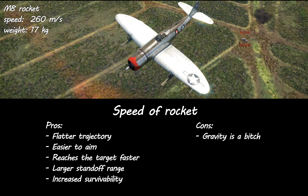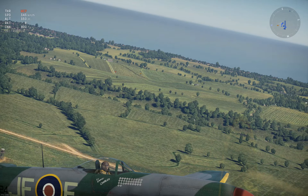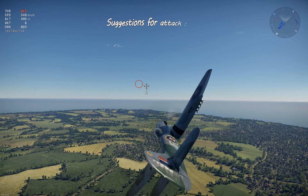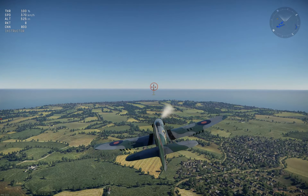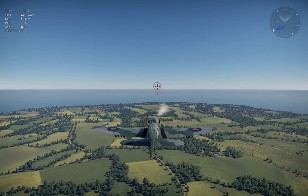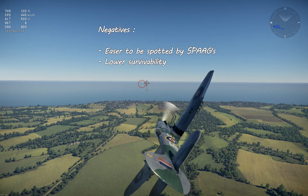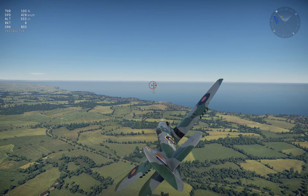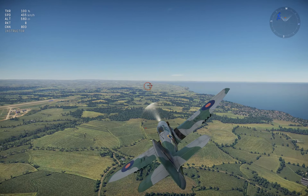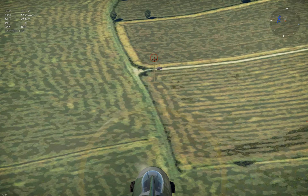Flying at the correct height when you attack has pros and cons. I suggest around 300 to 500 meters when you approach, then dive towards the target. The pros are good visibility and spotting targets from a greater distance. The major con is that every SPAG will also be able to see you. But I'll still take my chances from a higher altitude so I can spot my target easily, rather than flying over the treetops and only being able to see a couple of hundred meters ahead.